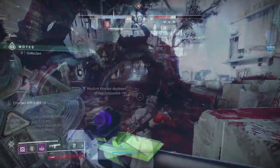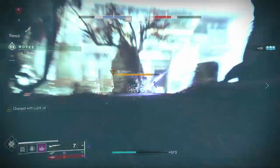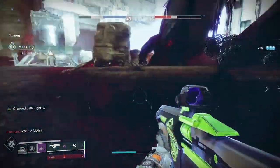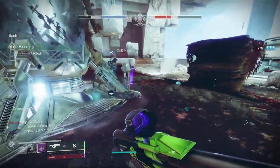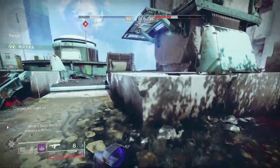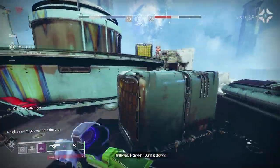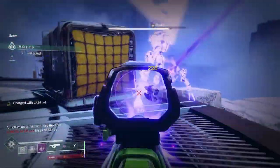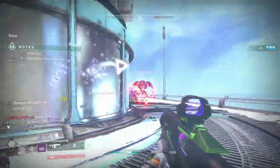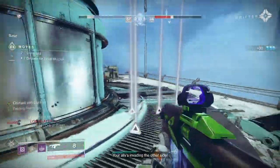Running through this Gambit match just killing everything — I didn't really even have that great of a match, and the other team was sending us blocker after blocker, so things were going a little bit slower. But fortunately my teammate was dropping wells as well, which gives us times one Charged with Light. You can see we're back up to Charged with Light times four already, so it's really easy to maintain all of that ammo. We got a special brick dropped from that Minotaur — super easy to just keep using that Null Composure.